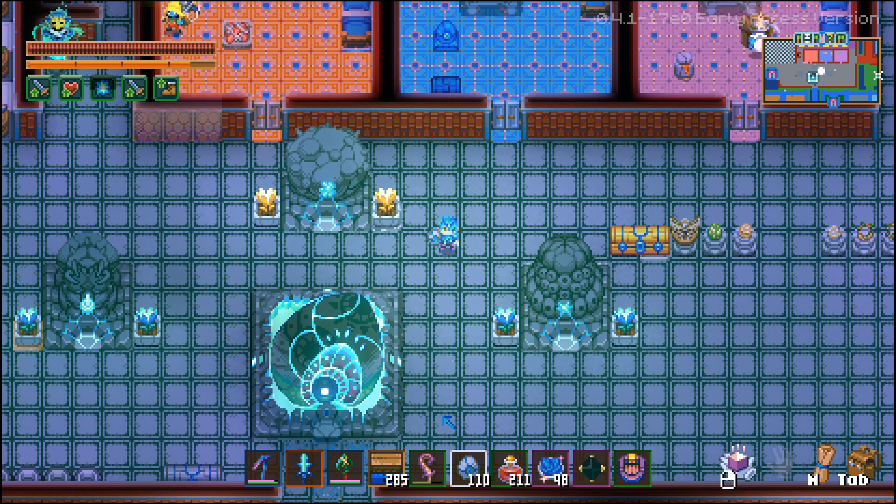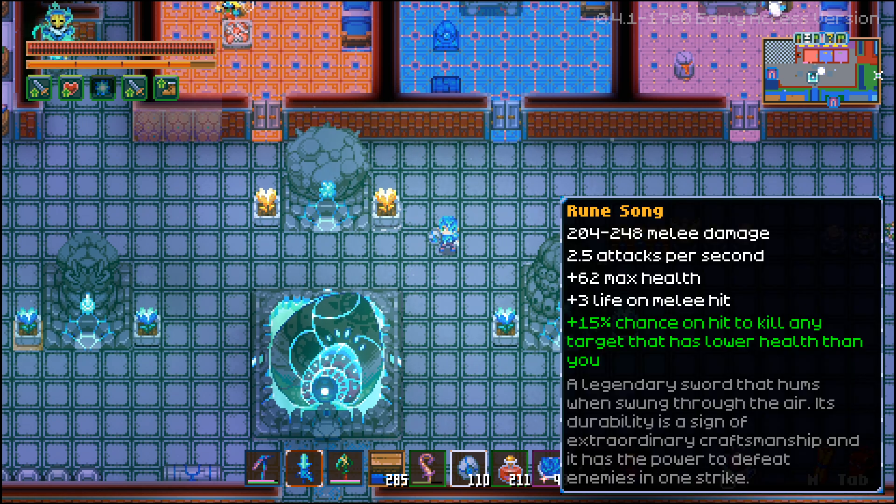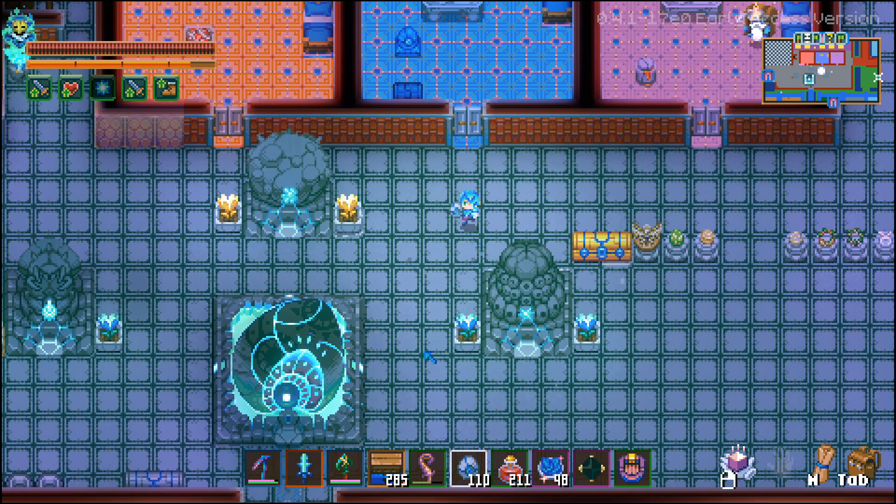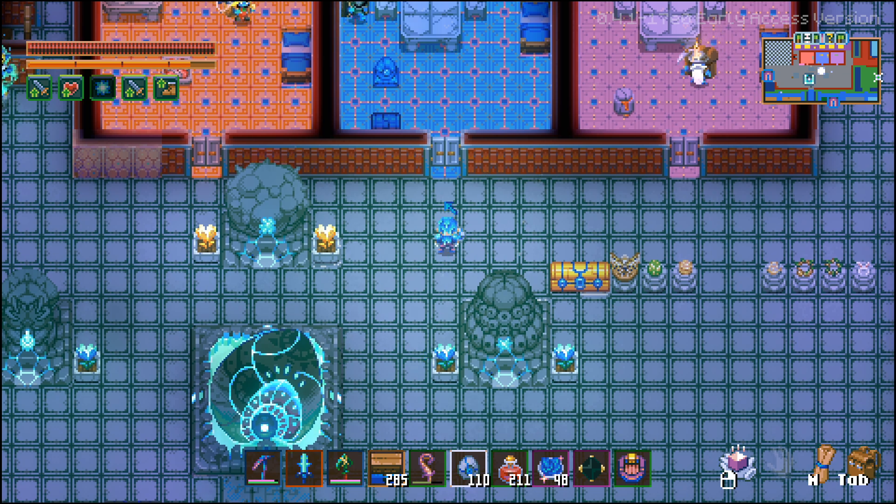Hello gamers, Suro here. Welcome back to the channel. Today I'm going to teach you how to get the brand new legendary Phantom Spark bow that was just added in the Sunken Sea. This will be our second legendary weapon added to the game — the first one is the Rune Song. I'm not going to lie to you, it is not that easy to get unless you are just the luckiest person in the world.